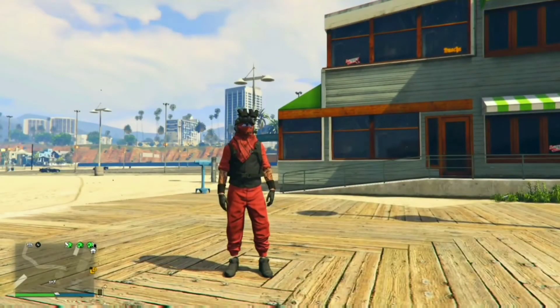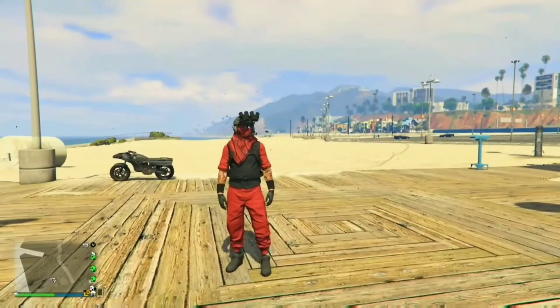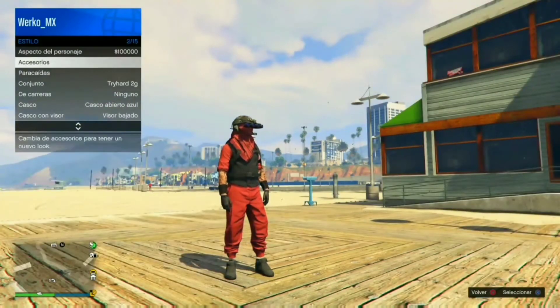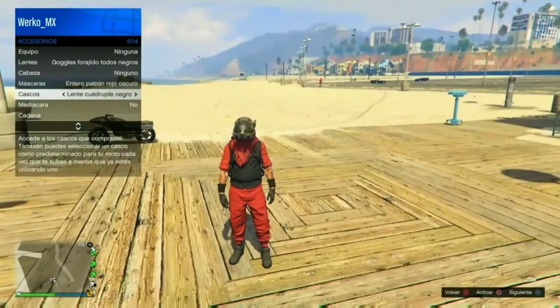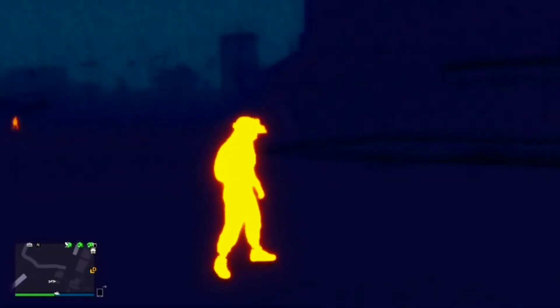También le puse la visión nocturna doble para que cuando anden peleando, ya ven que luego se ponen en modo fantasma. Se bajan su casco, se van a ir al menú de interacción, y vamos a irnos a los accesorios donde está el casco. Le vamos a apretar cuadro sobre el casco para que se active la mira térmica.